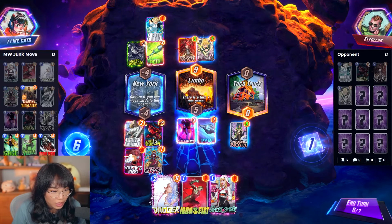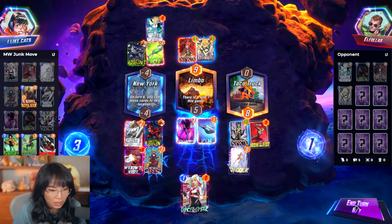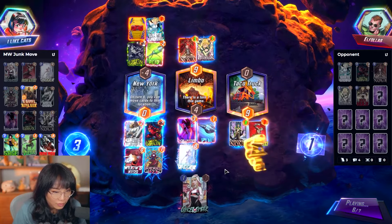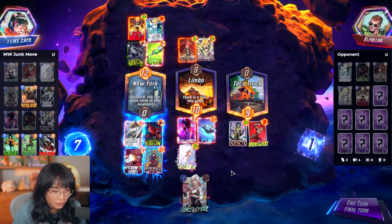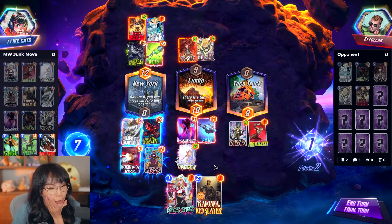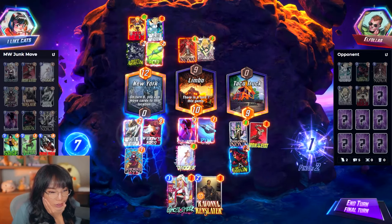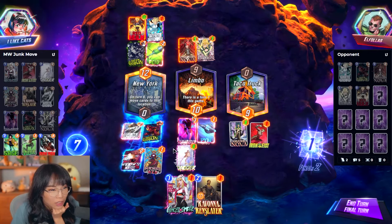I could put Madam Web on the left and then move stuff, but that's kind of bad now because I can move that stuff away. I'm a bit scared of Viper. Stuff can move, but is there a point moving? They're probably gonna have a Cannonball or something. I can only move one card — I wish I could move two cards so I can go Spider left. That would have been nice, but I don't think that's enough actually.